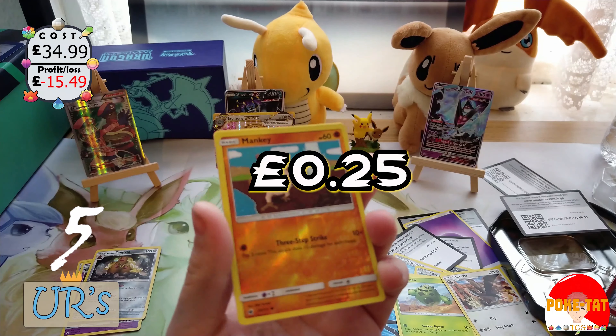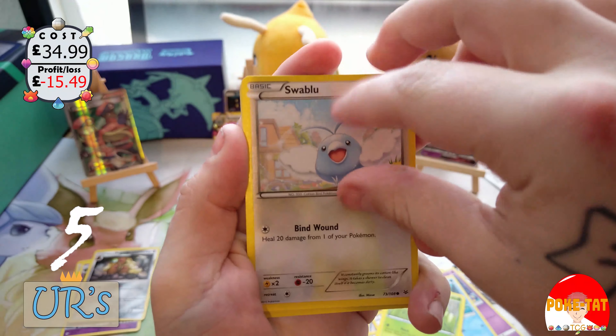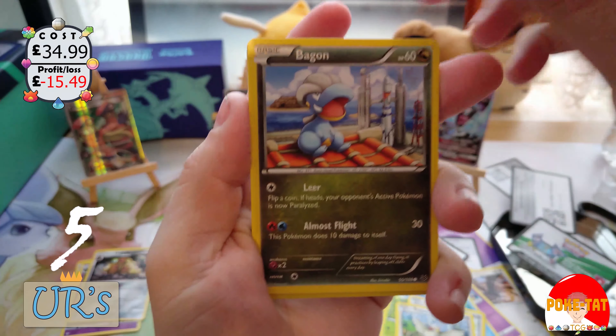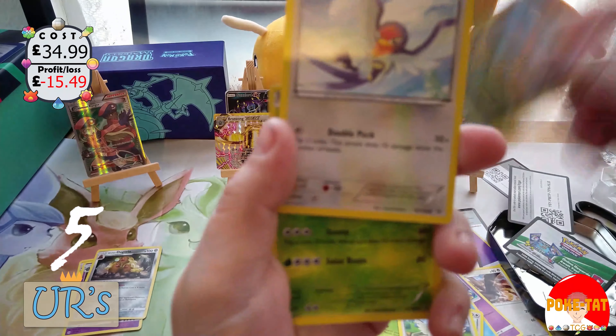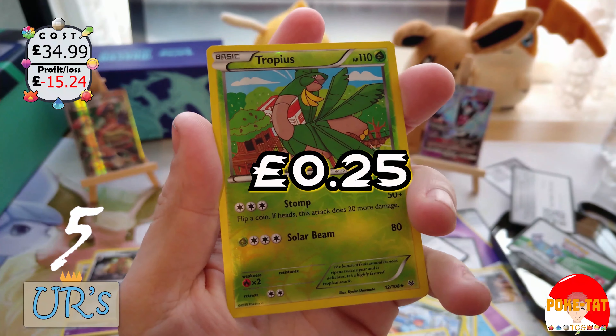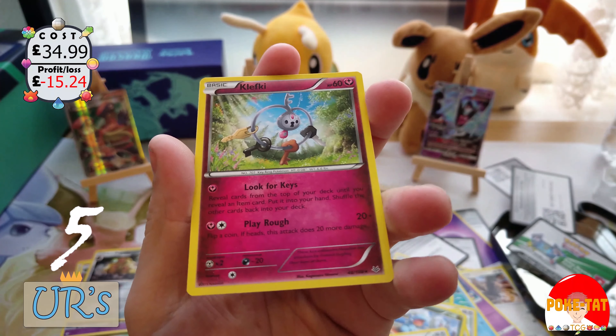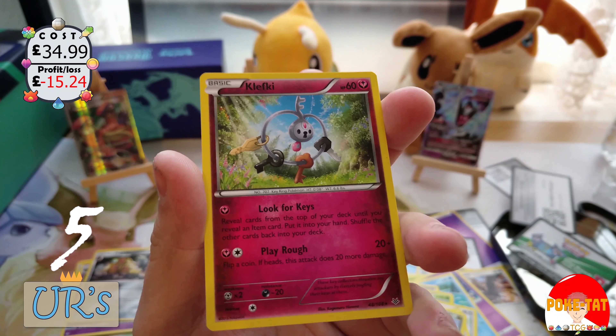Trainer's Mail — always nice to have. Ultra Ball — also very nice to have. Latios Spirit Link. Wurmple, Swablu, Pidove, Bagon. A big cabbage-looking thing — reverse holo. And the rare is a Klefki. Why is that a rare? Moving on.